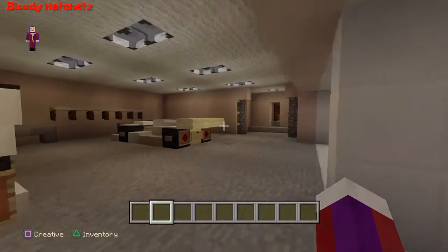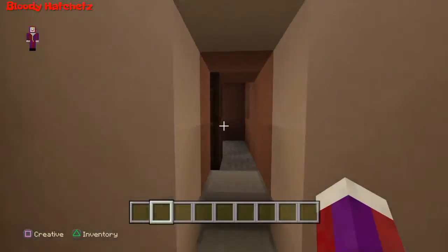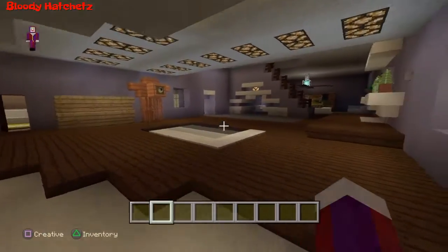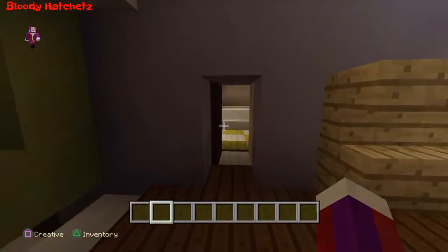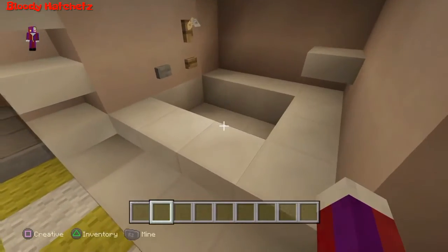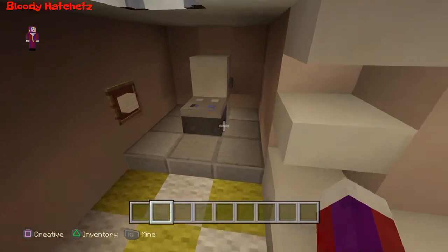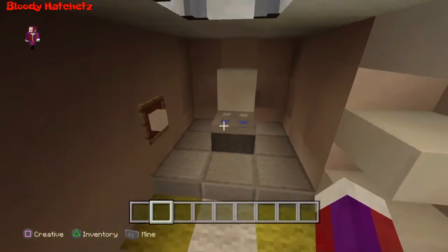Let me go straight to the bathroom where the toilet is. Like I said, everything in this house works — this is what I've been working on. All the lights work, there's doorbells, all kinds of stuff. Let's go to the bathroom. Here's the bathroom; this bathtub actually fills with water and empties itself.